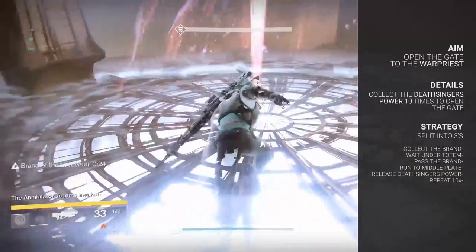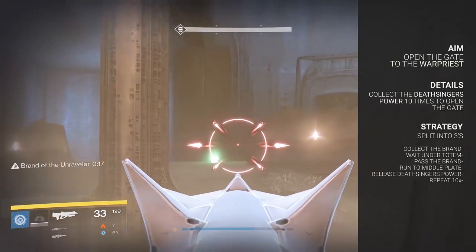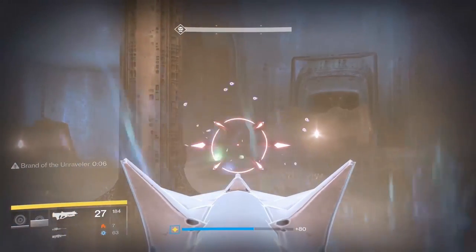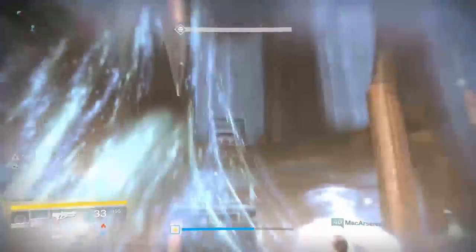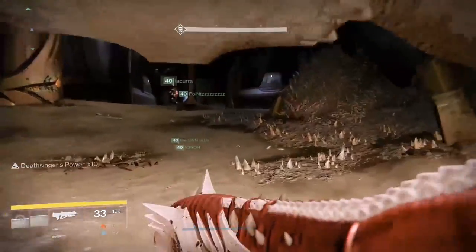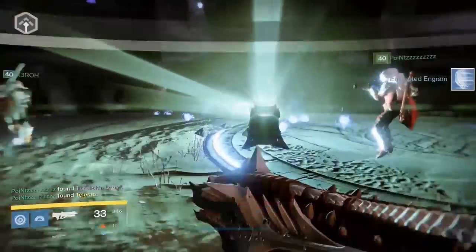After making your way through the first jumping puzzle, you will reach the totem's room. Split the team into threes for a relay race. One from each team stays in the center to start, while two go towards the totem. One person picks up the orb to protect you from the poisonous smoke covering the totem rooms. After picking up the orb, that person receives a countdown of about 30 seconds called the Brand of the Unraveler. When the countdown ends, a person needs to be in the bubble to transfer the brand, and the previous holder receives a Deathsinger's Power times 10 multiplier. Take this to the center plate and stay until the multiplier counts down from 10 to 0. As the first person runs to the center, the third should rotate to the totem so the current brand holder can transfer when time is up. Repeat this about 10 times to complete the encounter.